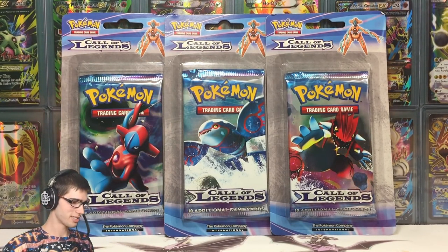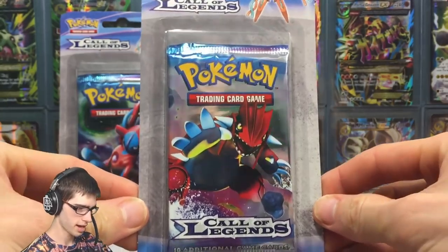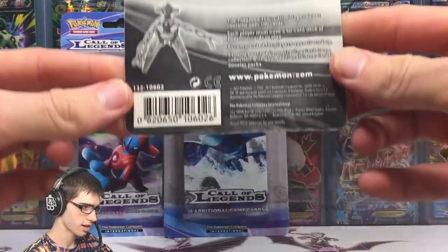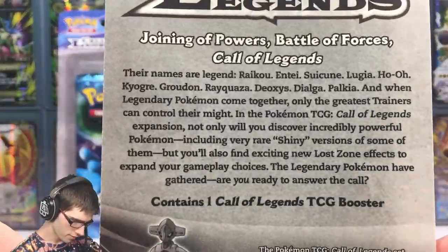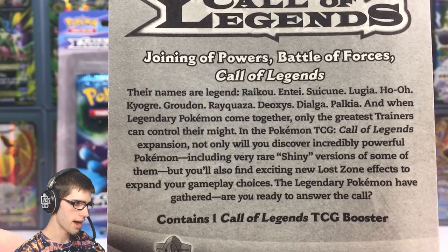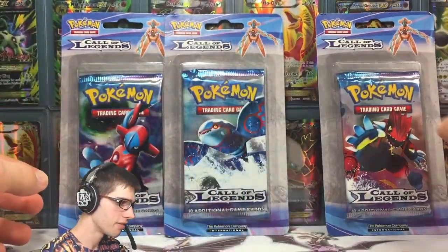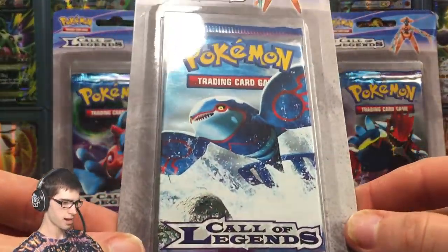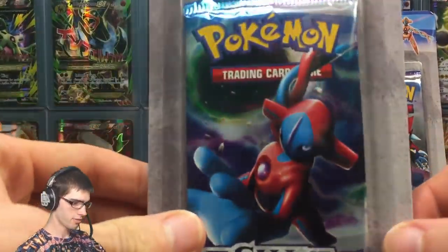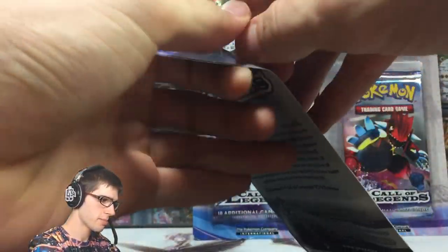In all their glory — doesn't it just look sick? We've got the regular Groudon Call of Legends blister pack here. Not a bad looking pack art — this is what the blister pack looks like, just a nice plain kind of background. It says 'joining of powers, battle of forces, Call of Legends' — pretty epic. And then we've got the Kyogre pack art, not bad looking either, and then we've got the Deoxys pack art. Let's get these suckers out of their blister packs.